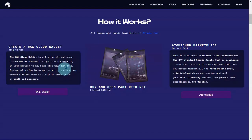For example, once you have a Wax Cloud Wallet, go directly to their Atomic Hub marketplace where the NFTs are listed. For example, you can buy their gold pack — the Aquarius pack. As they clearly stated: all packs and cards are available on Atomic Hub.